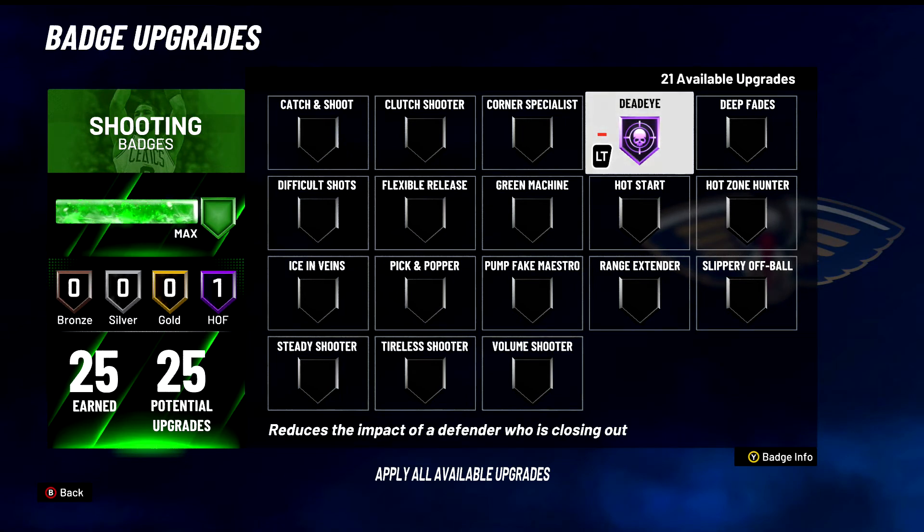Dead Eye — S tier of course. Amazing. Reduces the impact of a defender who is closing out. You got to have this on if you're a point guard. It's going to help people not get contests even when they're kind of close to you, and it'll help you still green shots.